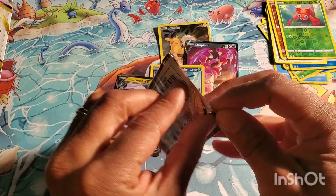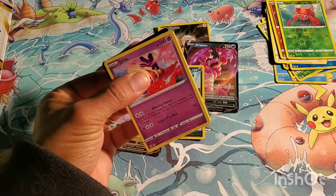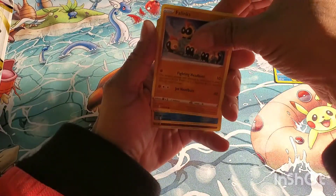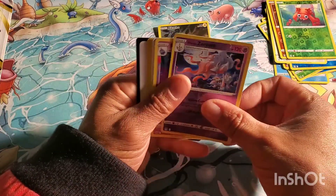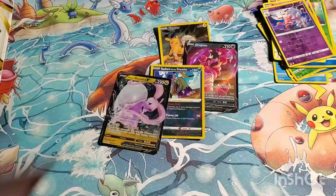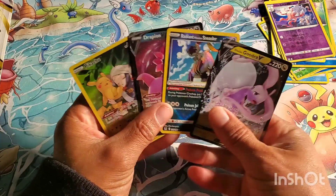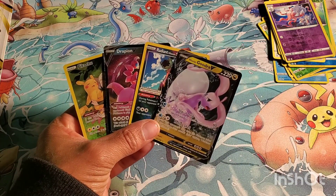Can I be greedy? Last pack: Jynx, Inkay, Squawkabilly, Felinx, Poliwag — got the Zoroark reverse rare. Wampus adopts, and of course the V-Star marker. There is a code card, but not too shabby. I think this is a pretty decent happy land pile. The Pikachu was the big daddy hit of the day. Thank you so much for watching, and until next time, bye for now!